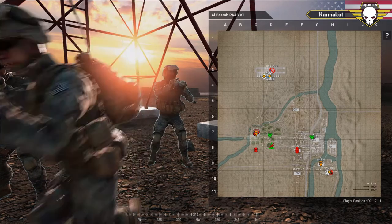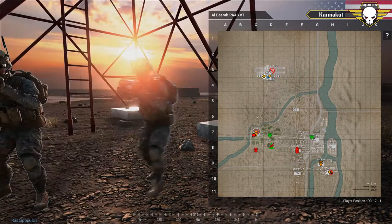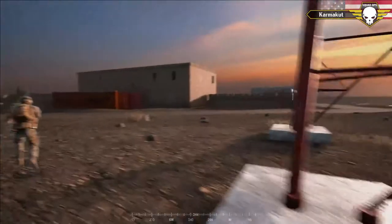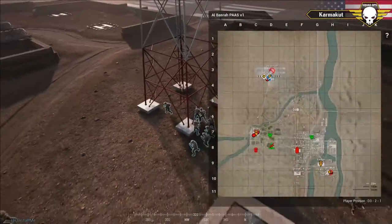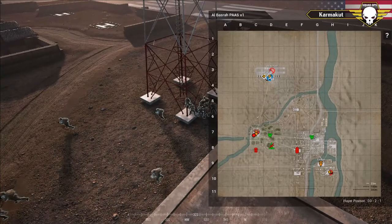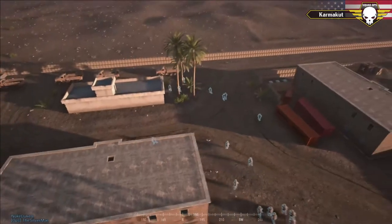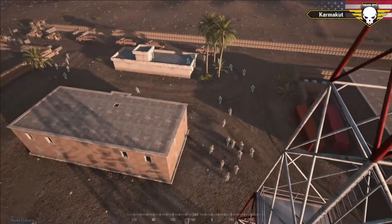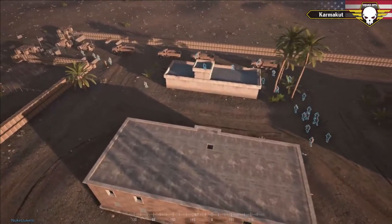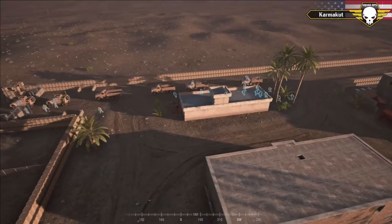Alright, squad leads, let's break them out — let's go! As you can see, the US is planning to take their armored convoy down, get the additional vehicle at the checkpoint, push into Mosque, and then proceed east to west as a platoon. It's going to be really interesting to see how this plan works out. Once again, this is Squad Operation Rawhide brought to you by SquadOps.gg — a one-life squad event.